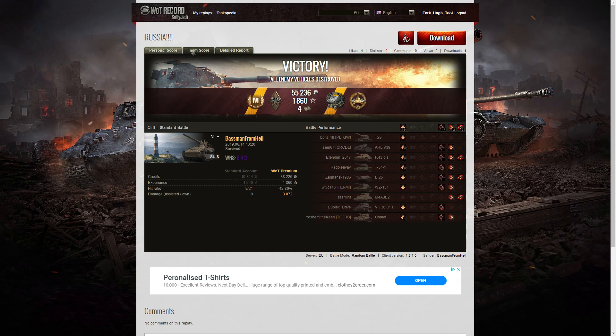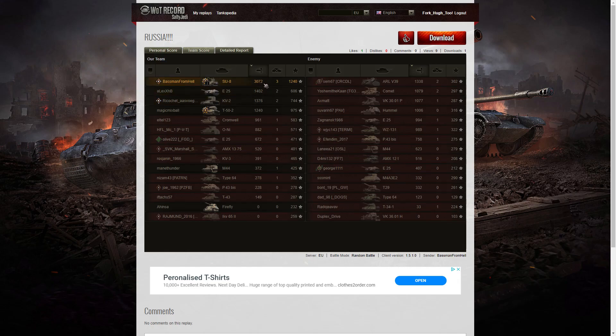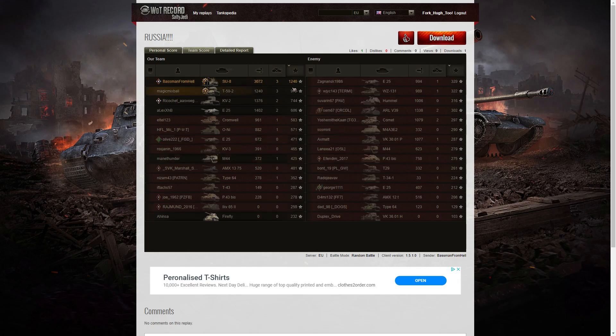Let's have a look at the team score. Highest damage was 3072 hit points of damage in that one. Next highest was the E-25 with 1402, and then after that the KV-2 with 1376. When it came to kills it was Baseman and the T-52 — both combined managed to get three kills apiece. They could have got Brothers in Arms if they'd platooned, but unfortunately they didn't. When it came to base XP it was the SU-8 of Baseman who managed to get the highest amount — 1240 base experience points. It was a Tier 7 game, so he was earning extra XP for every higher-tier tank he hit. The T-52 managed to get 975 base experience points.